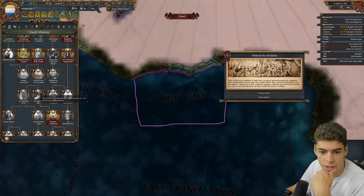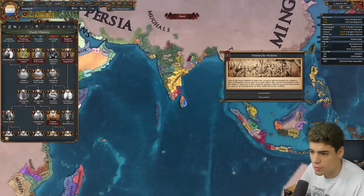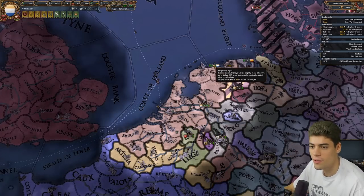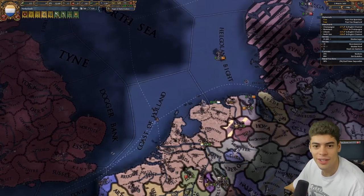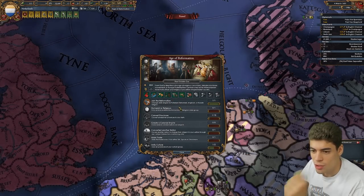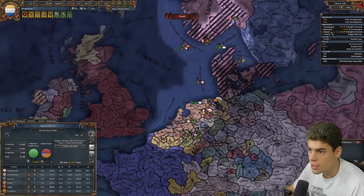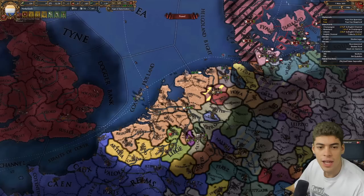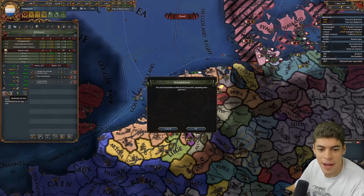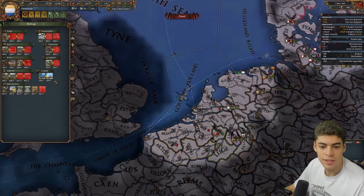Strongest trade power on Ivory Coast — that will give us some good stuff. We'll get a claim on North Lanka, a morale of navies guy just in case we get into any naval conflicts, even though we only have one heavy. Trade ship power propagation of course — we're on 22.2. Let's fix this. We're lacking 1,000 manpower — we're just dying for it, we've only got 20,000.